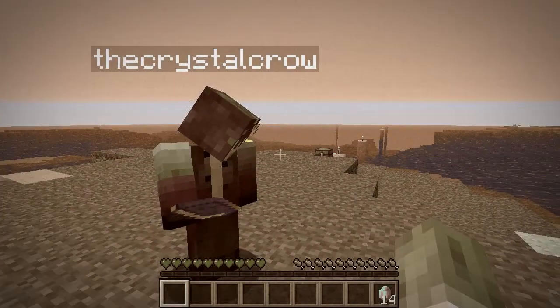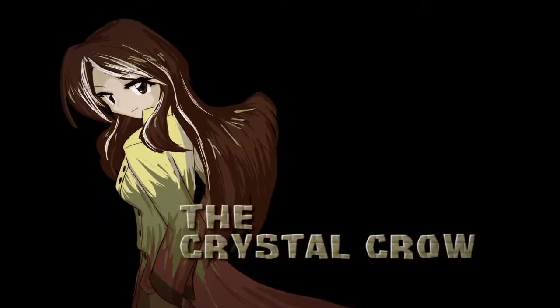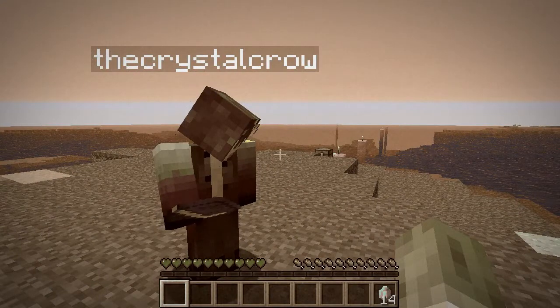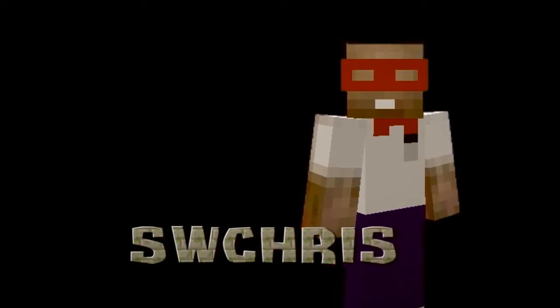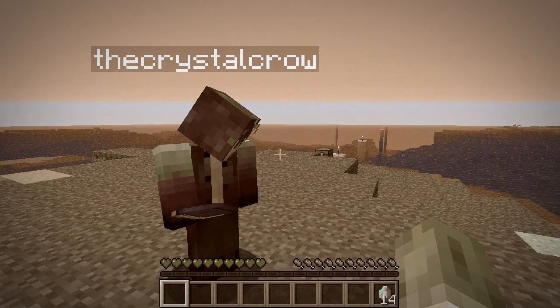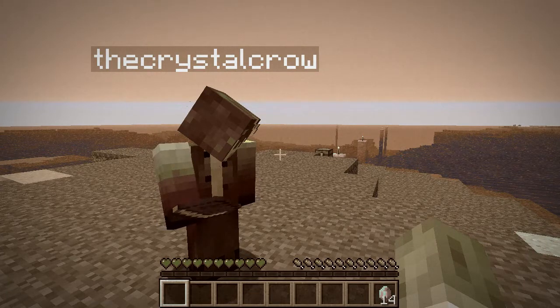Hello there player! You're probably wondering why you are here. Well, you've been chosen to explore the hidden temple of the ancient Mayans. Now you're probably asking yourself, how do I find a hidden temple? Well, it's very simple. Just follow the path that we have set using Emerald Blocks. Signed, Mission Control.